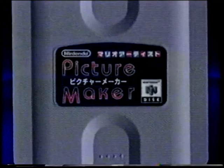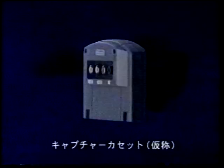But now, Nintendo are pushing the DD for the kind of interactive activity normally associated with PCs. Titles like Talent Maker, Polygon Maker and Picture Maker allow you to fool around with all sorts of sophisticated graphics tools.